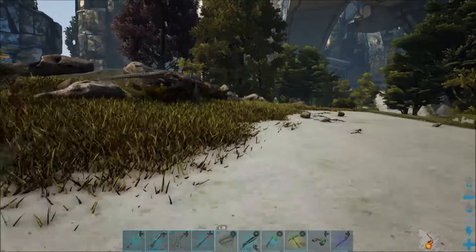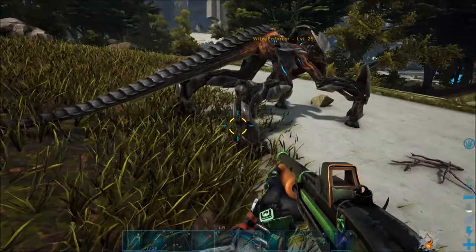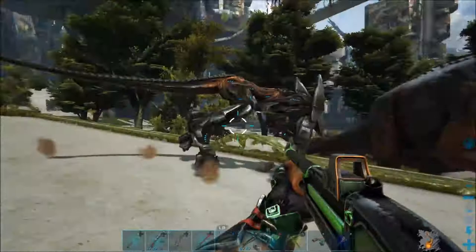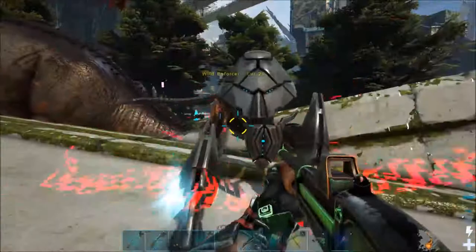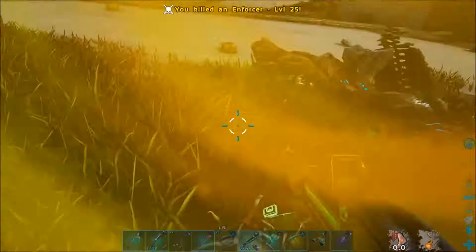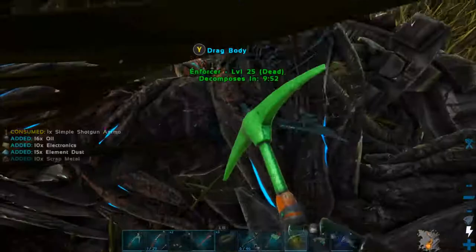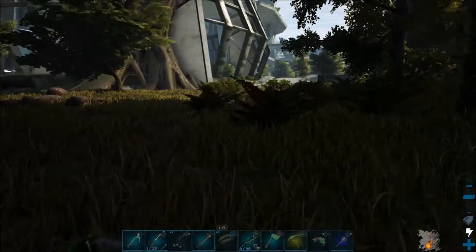Sometimes the enforcers just glitch out — I shot like eight bolas and couldn't get it to work, so I'm going to make some more and go find another one. I said we're going to kill some enforcers, so we're going to kill some enforcers. I'll just show you guys the stun ability — see, they throw you away and stun you, and then you're slowed down. That's why you want to try and bola them whenever you can. My gather rates are 2x and I've got a really good tool, so expect less if you're playing on official servers or don't have as good of tools.